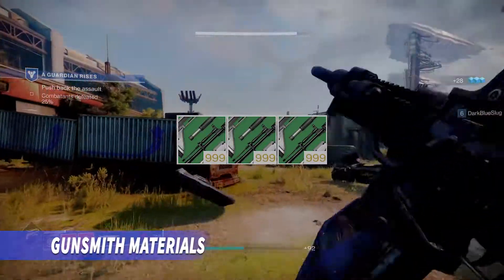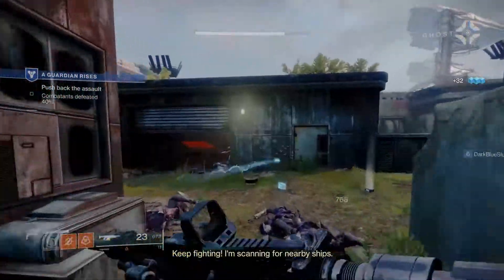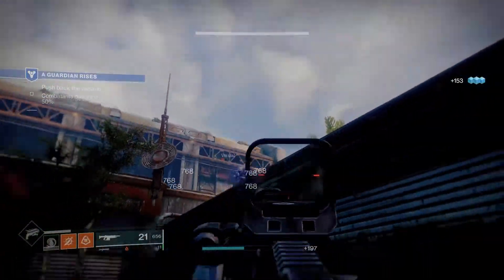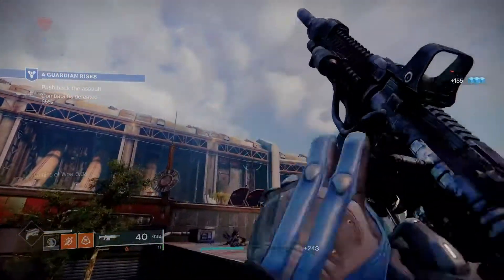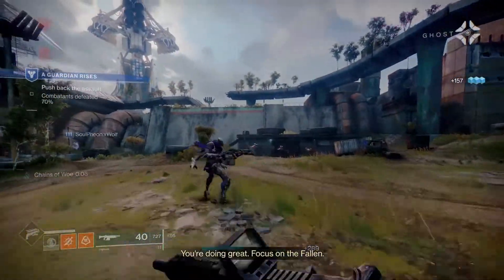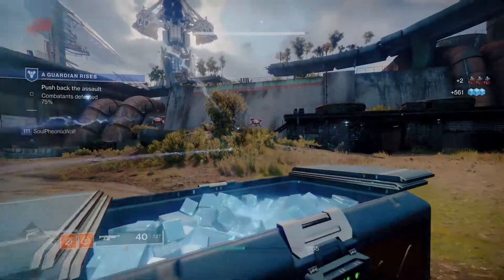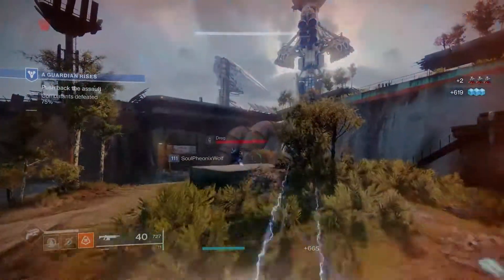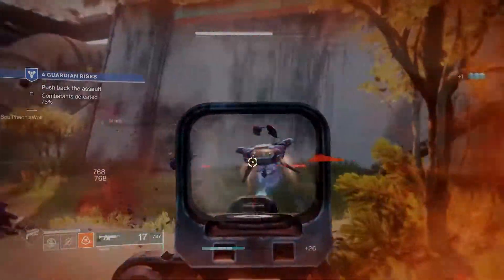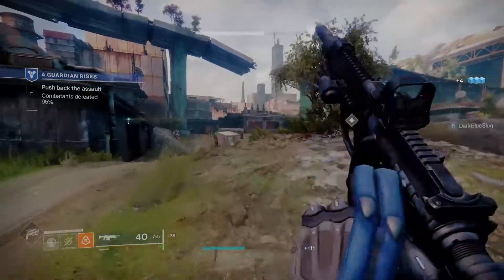Next up, Gunsmith materials. Gunsmith materials are received from all weapons you dismantle and their only use as of now is to turn into the gunsmith in exchange for a random weapon drop. With the release of Season 14 and the introduction of the transmog system we are getting 3 new currencies, but I'll leave that for another video once we have more information. There are even more currencies and materials but understanding these 9 will be very helpful for a new or returning guardian.